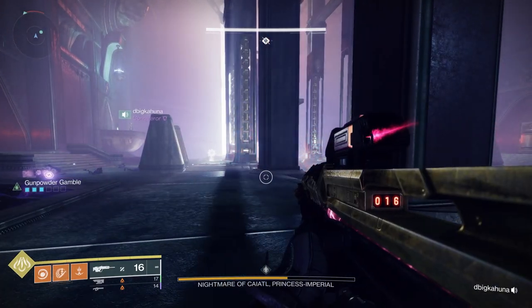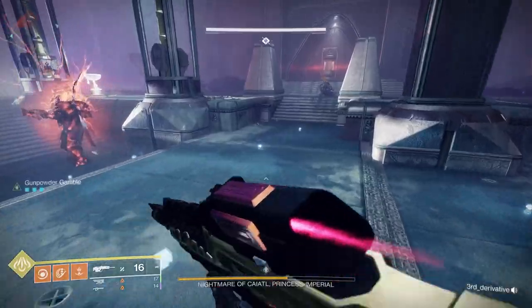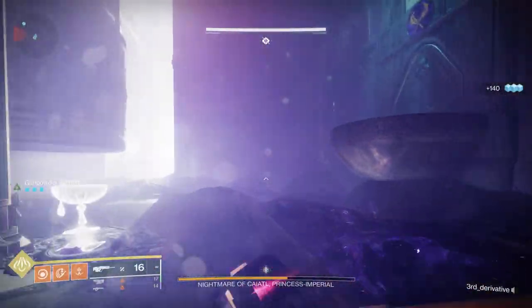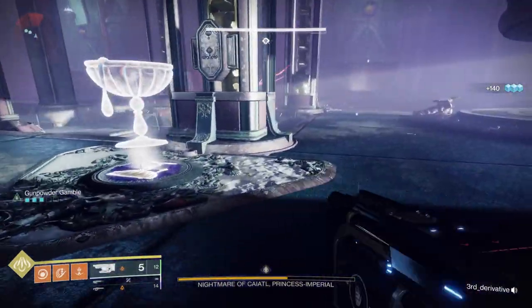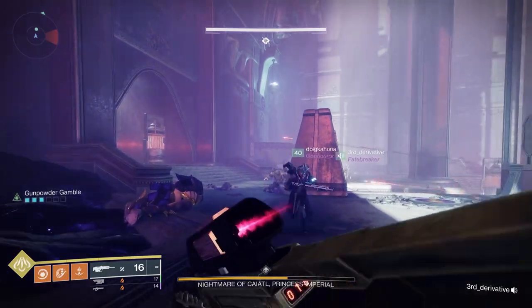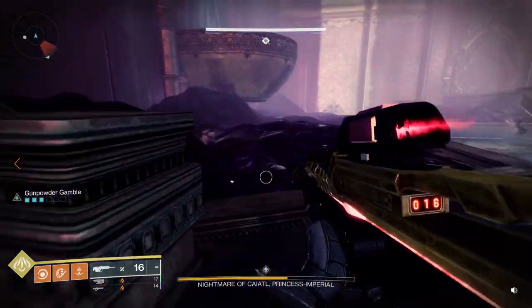When you switch between the Normal and the Nightmare Realm, the purple area will become an area where you can fall and die. So it's important to get up on those balconies before you take out the bell. Have one person stay in the middle to shoot the bell to send you over. Once in the Nightmare Realm, the symbol takers need to kill their colossus as quickly as possible.